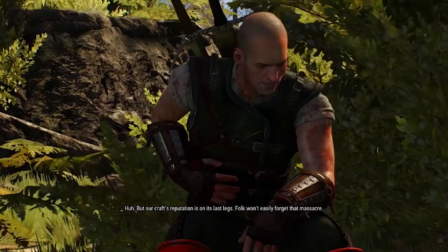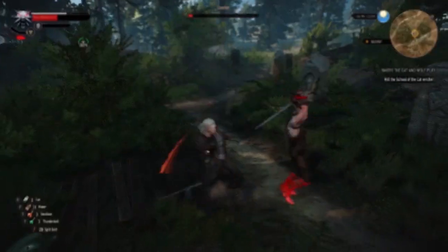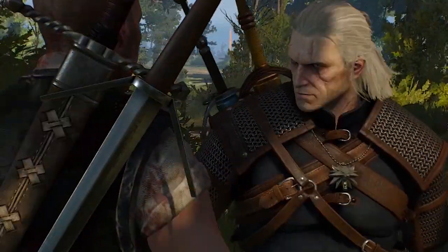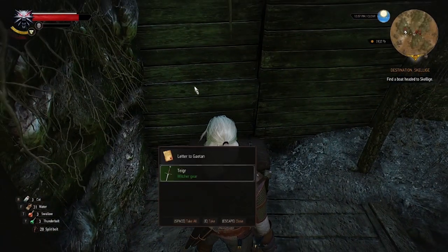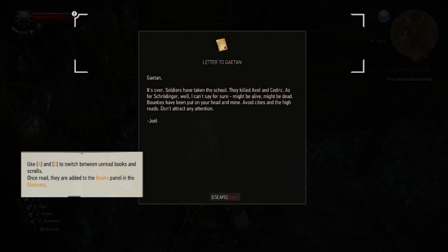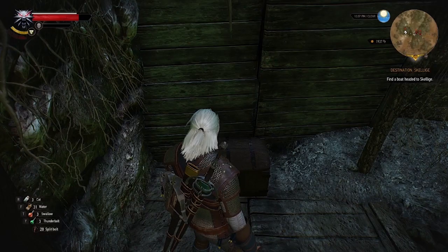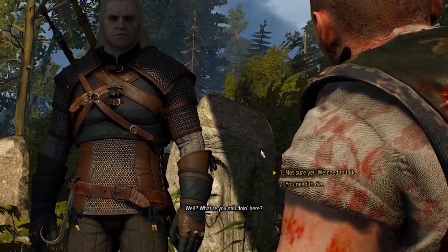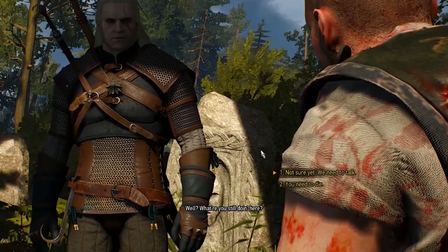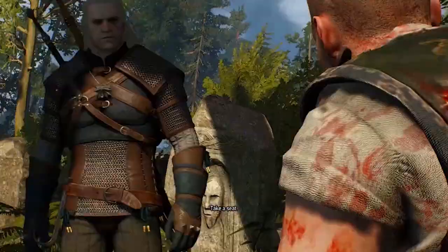After investigating everything and progressing further in the quest, you will encounter another Witcher who was responsible for the massacre of that village. You have two options: kill him and get the sword from his corpse, or spare him, which leads into another quest called 'Take What You Want' where you can get the sword and 250 crowns from his stash. If you spare him, make sure to go for the stash only after escorting the child to a safe place — otherwise your quest will fail and the child will die.